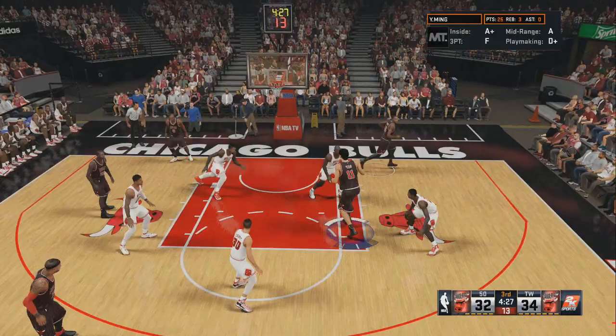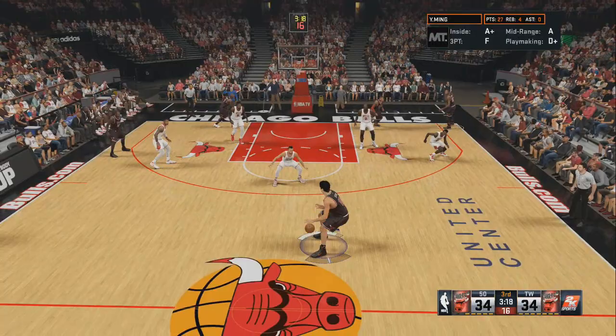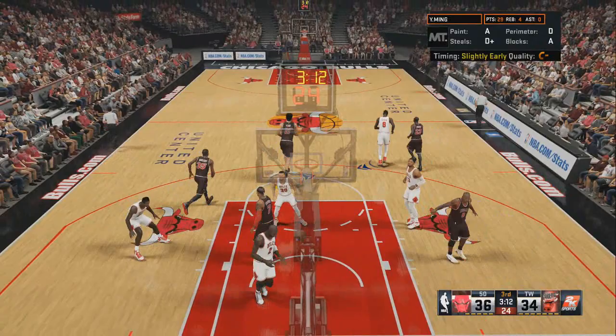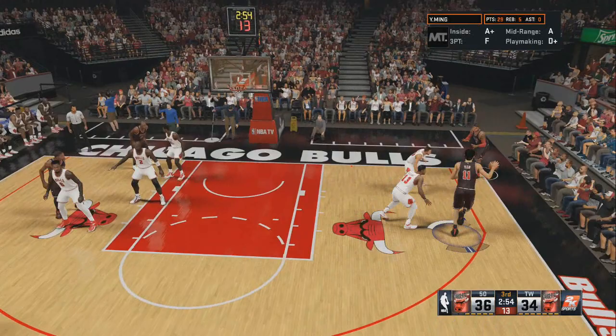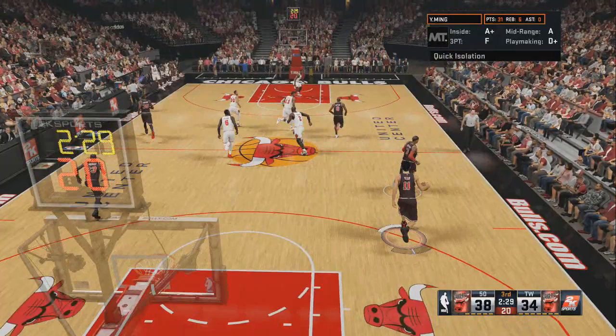My opponent has switched to zone, and zone is just as easy to exploit with Yao. You just have to be a little more careful dribbling the ball — you don't want to draw too much contact. My preferred method is trying to get around the guy at the top of the zone because he's playing 3-2. Then you can either shoot the midrange on the three-point line, or you can post up a mismatch, tap Y, and shoot. That's called a post turnaround, and with Yao Ming it's absolutely unstoppable.